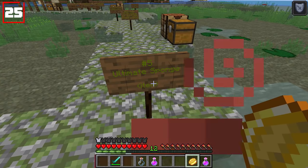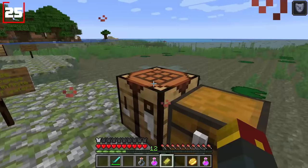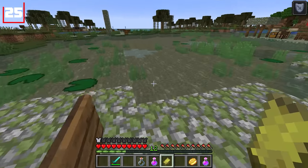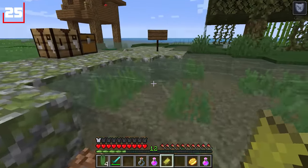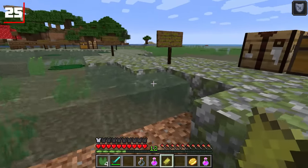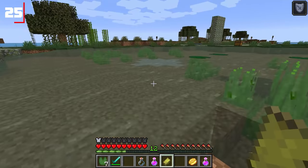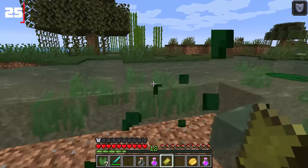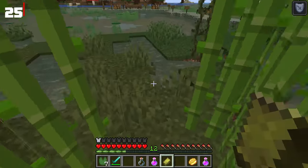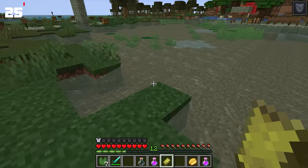Number twenty-five: the ultimate sponge. To make this, you'll need one block of gold as well as eight sponge placed as such. It's essentially an all-you-can-use sponge — simply right-click with some water nearby and you can instantly clear out whole bodies of water. You'll need to be a little diligent and clear it out in a slow, methodical manner, but as you can see, a lot of this water is completely gone. No lie, it's pretty overpowered.